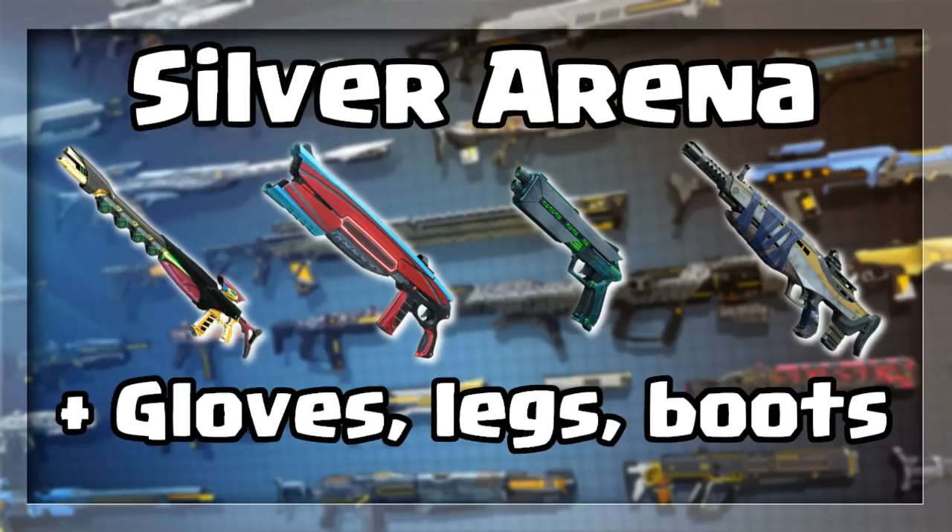In Silver Arena the same legendaries we had before 0.6.2: the OG Money Maker sniper, the Ferraghini shotgun, Mother's Promise pistol, and Nickel Stopper auto rifle. You will also find the legendary gloves, legs, and boots for both sets — Invictus and Basilisk.